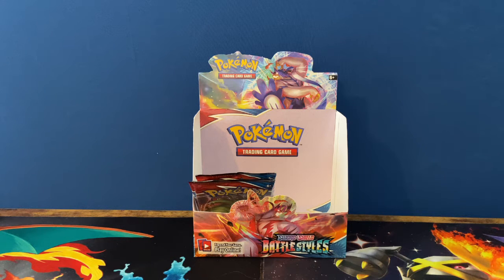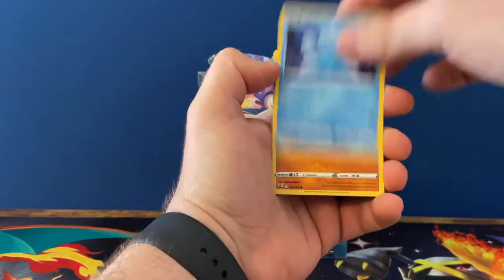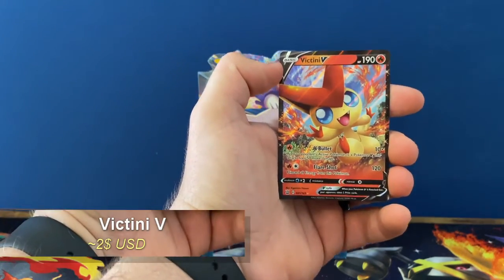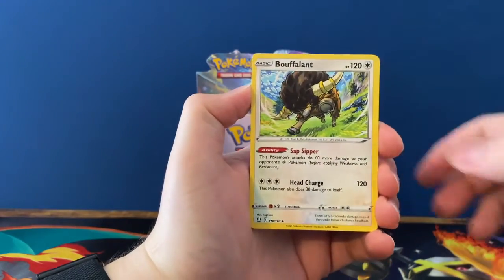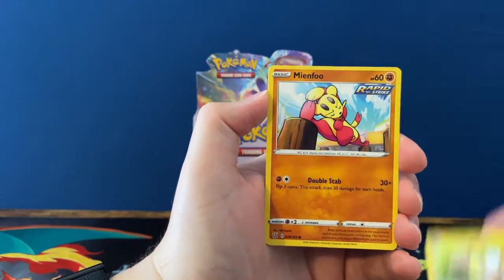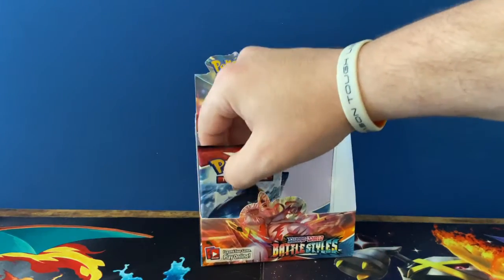We pulled two V-MAX in this box and the Mimikyu V single strike. I'm nervous. More Piknite, Mustard, Bruno, Blipbug, Espurr, Frillish, Rolycoly, Spoink, Scroll, and Victini V. I don't know if we have the V-MAX for that one, not sure. We pulled two V-MAX in this video — I'm nervous those two V-MAX kind of took our gold and rainbow away. I don't know, I've never had this happen. This is nerve-racking.